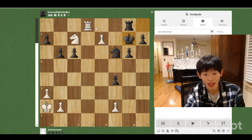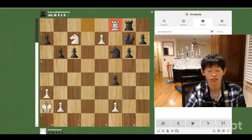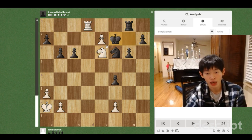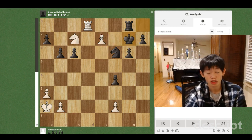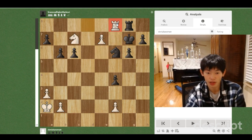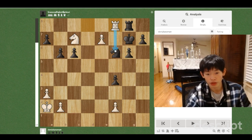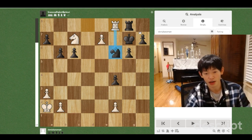So the first move is Rf8. This is quite the idea. We want to play Nxe6 check, but after Kf7 our pawn is going to be lost. But to prevent Kf7, we're just going to play Rf8, and now Nxe6 check is a threat. In addition, the knight on f6 is under attack now.